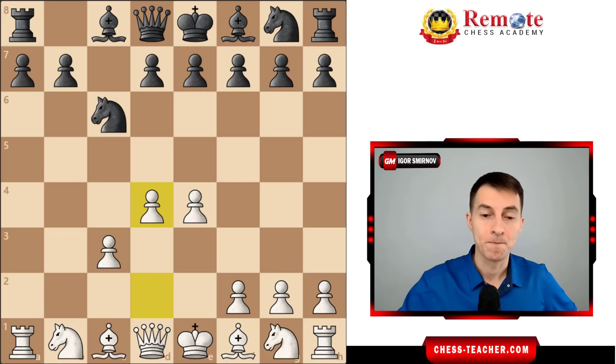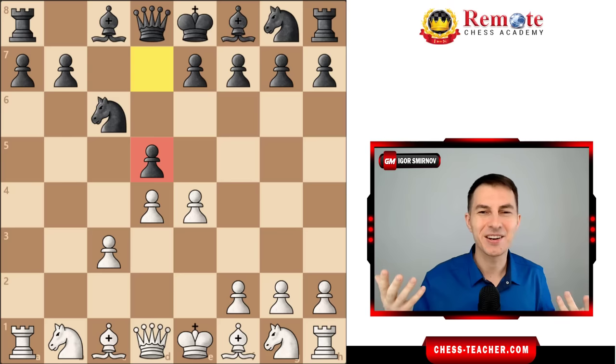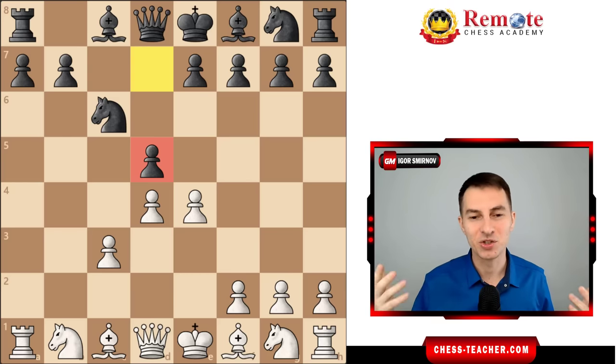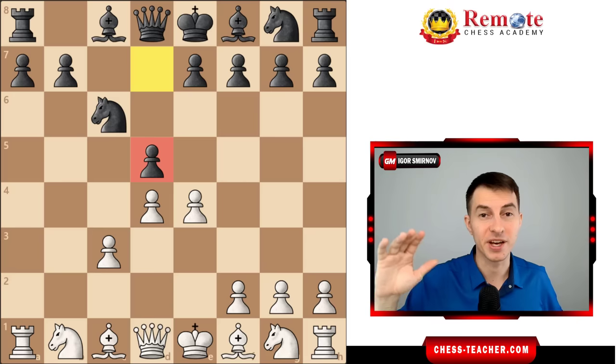Now, what is Black going to do? Since they understand you're probably going to play pawn D5 and kick the knight away again, in the vast majority of cases they play pawn D5. And it's hard to believe that this move is kind of wrong — I can't really say it's an error, it is not — but it puts Black in such a dangerous position that very often they go down badly, even titled players are defeated within just a couple of moves.